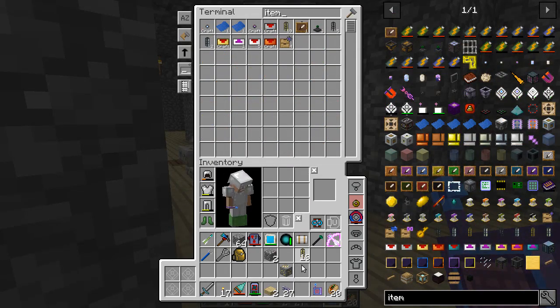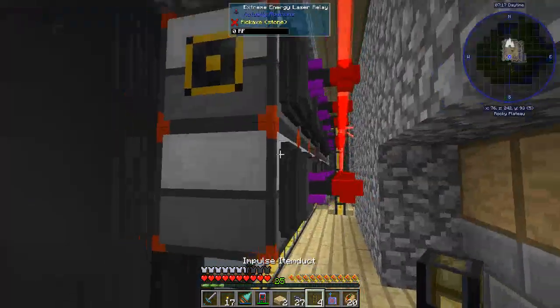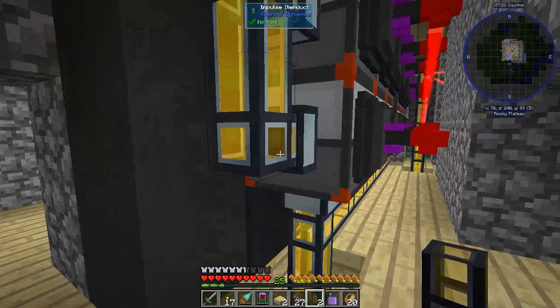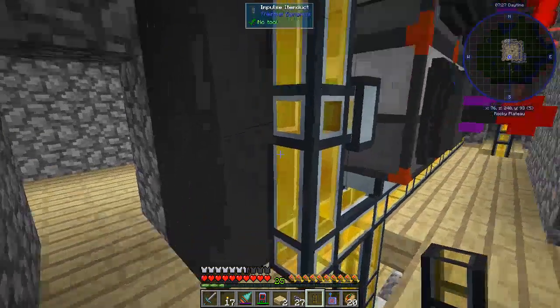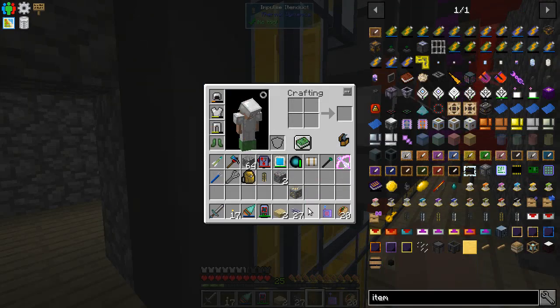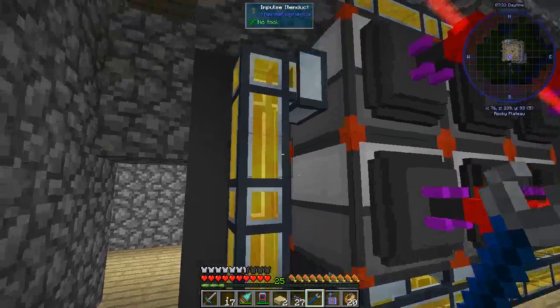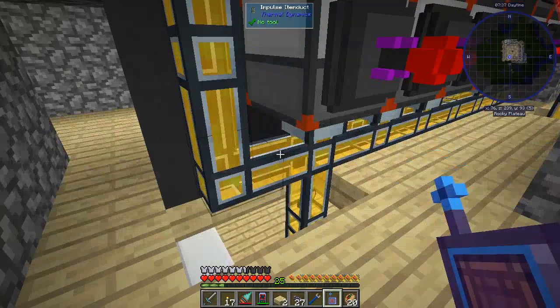Cinnabar can't go down to the furnace — it actually has to get exported back to the system. To do that, we will add some impulse item ducts. I think we just need a couple of these, let's grab like four. We'll put you right here, and then right that. We don't want you to go in there, so let's put you like that. And let's get a wrench, or hammer I guess is what it's called.